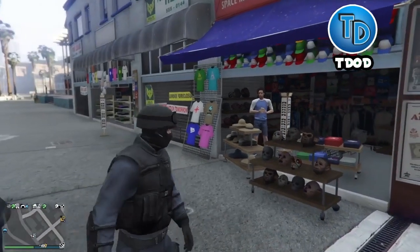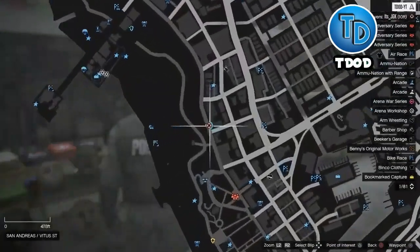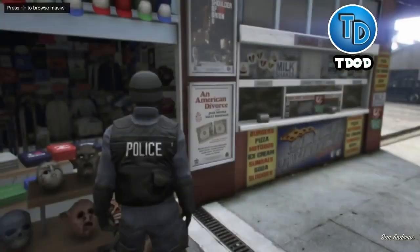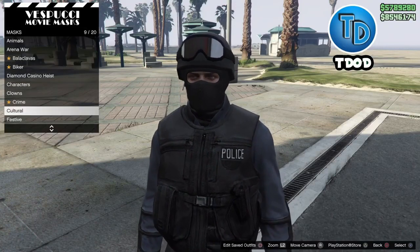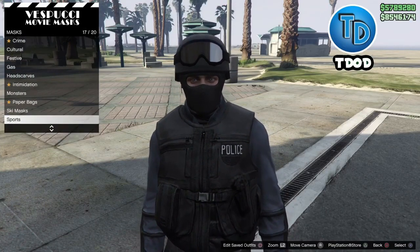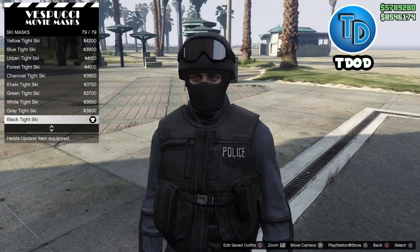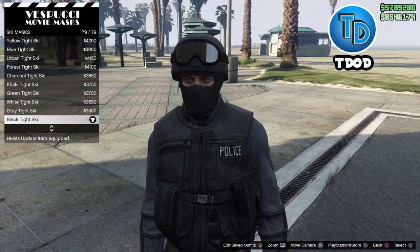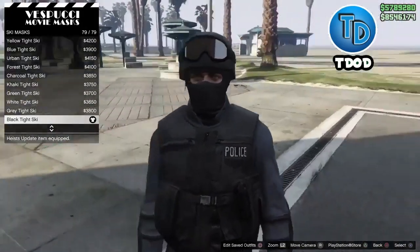Before we get started, make your way to the mask shop. I'm at the mask shop right now. Go to Masks and look for Ski Mask. The mask you're going to need is the Black Tight Ski, so go ahead and buy it. This is basically what the ski mask looks like.